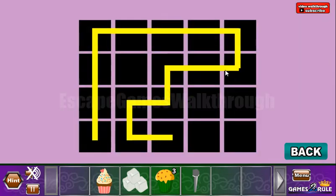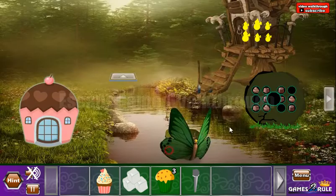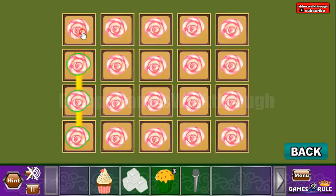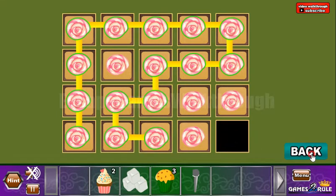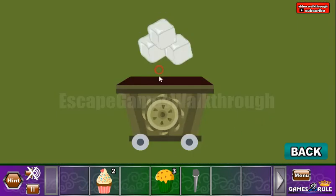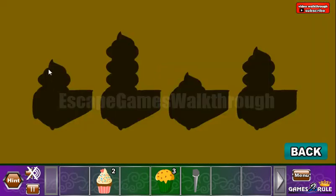Let's go up and use an arrow on the mirror. We've got a path, and this path is to be used on the previous set here — we need to move through these roses with this path. We've got one more ice cream. Then go here to get the sugar and the hint: two, four, one, three.